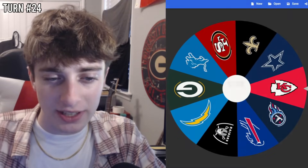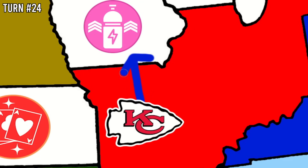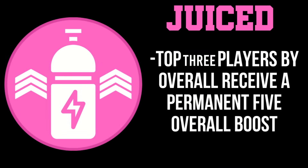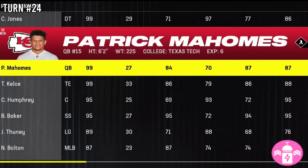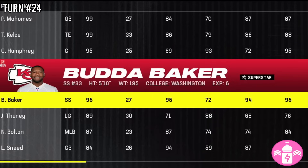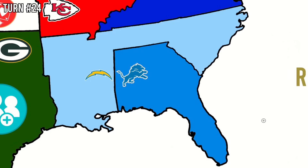Turn 24 — top 10 teams. Back to the Chiefs. Their troops head north and land on the Juice power-up in Iowa. Juice takes your three best players and adds five overall to each of them. For the Chiefs, Patrick Mahomes and Travis Kelce are already 99 overalls so they're void. Chris Jones becomes a 99 overall. Creed Humphrey and Buda Baker each get five overall added — Buda Baker now at 95 overall. Only one power-up remains on the map: Gamble. Now back to the Lions, whose main land in Alabama is completely engulfed by the Chargers.